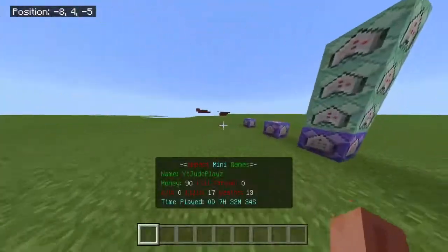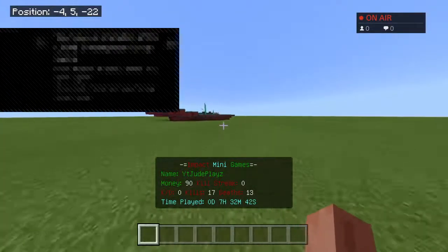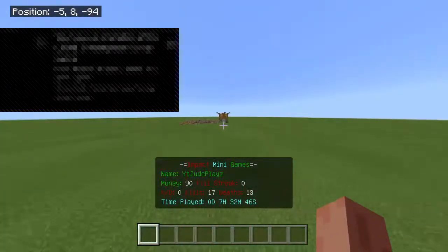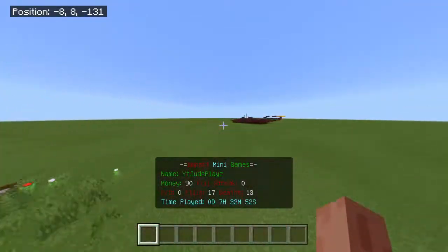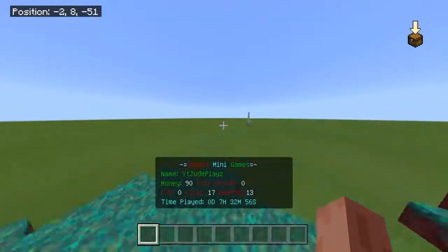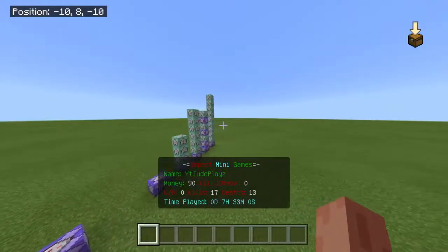I'm going to explain to you how it works and what's happening. This isn't exactly a scoreboard — it's more of a simulation, but it works like a scoreboard. It tracks your money, your kill streak, your kills, your deaths, and your time played. If you only want to do one specific thing, like only your name and money, or you want to remove the name, I'll do other parts on how to customize it.